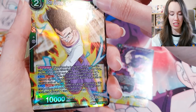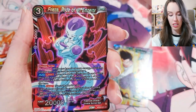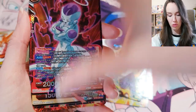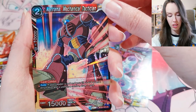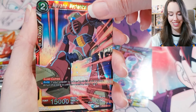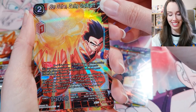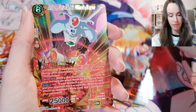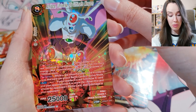Son Goten, Spirit of Resistance. Frieza again. I'm not even going to try and pronounce that one — you're a robot. Son Gohan, Daring Onslaught. And we have our first foil — actually, that's an SPR. Wow, okay — that's a mad hit, awesome. I'm going to sleeve that one in a sec.